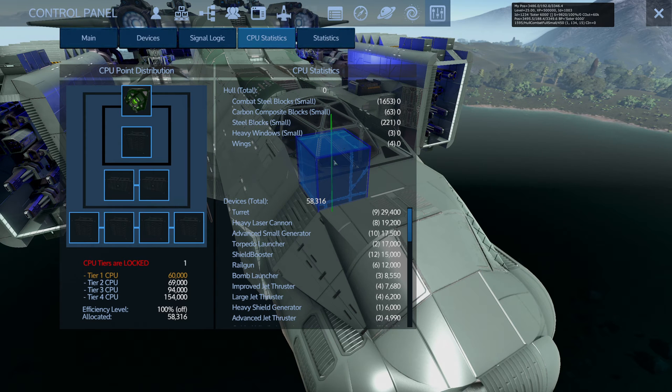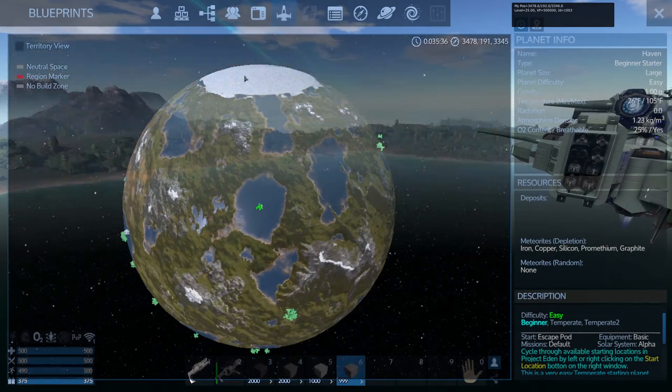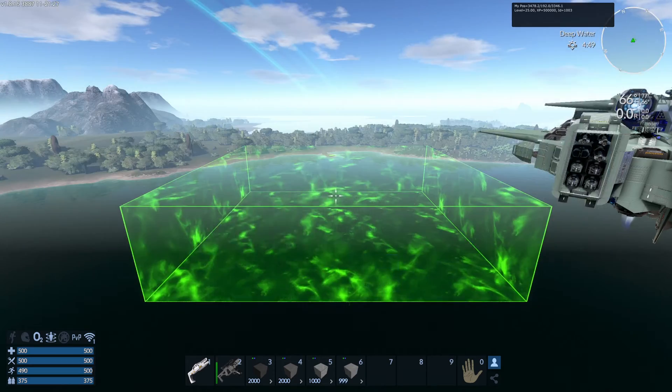That's how you use the replace blocks command. That does only work on the entire ship. So I'm going to spawn another one of these ships and show you a trick that I like to do.